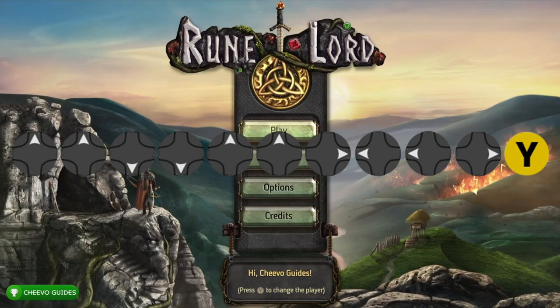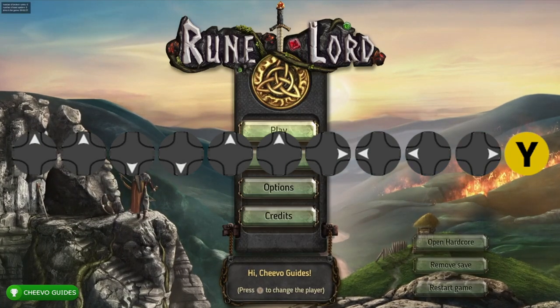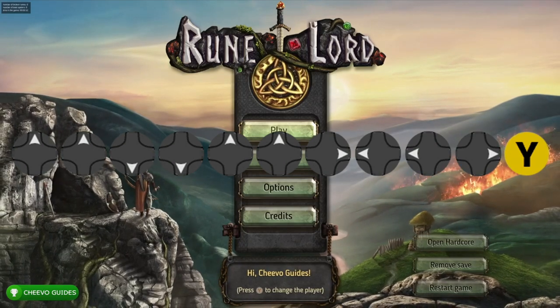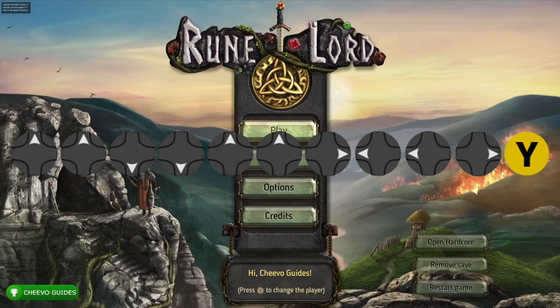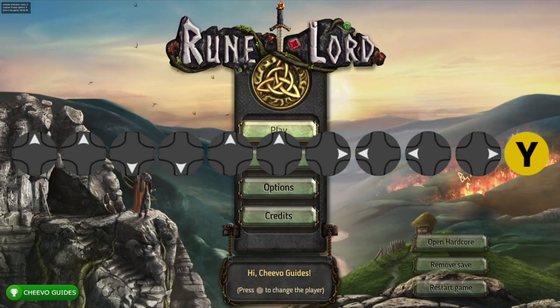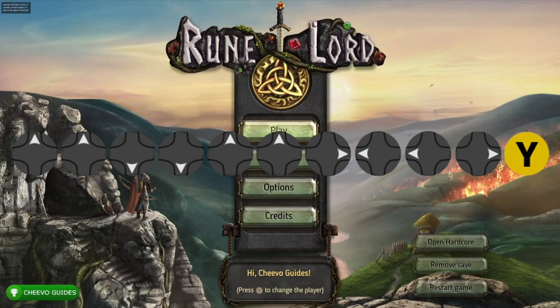First thing we want to do is enter a cheat code — it's displayed nice and big on the screen. The code is: up, up, down, down, up, up, right, left, left, right, Y. This will trigger a sound and a menu will pop up on the lower right hand corner. Feel free to pause the video if you need to type it in.